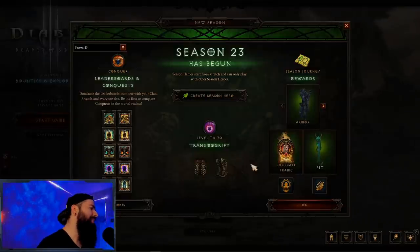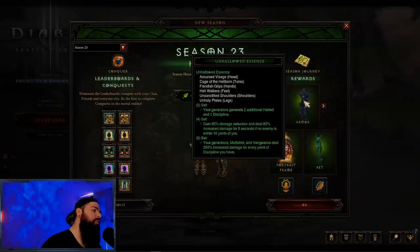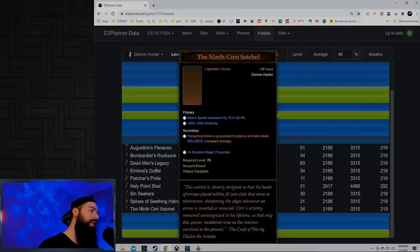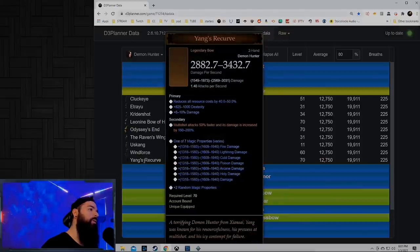Alright, so Demon Hunter. This is the UE set we get for Haedrig's. It's an incredibly powerful set. A lot of people don't know the hidden potential — the six-piece bonus buffs Multi-Shot, but it also buffs your generators. We just recently went through a patch that buffed a lot of the generators, so you can use the UE set with the Ninth Satchel to buff Hungering Arrow, the new bola quiver that got buffed — the Duffel — which gives you 175% chance for bolas. There were even bows that got buffed: Odyssey's End, Bow of the Hashir, and of course you can use it with Yang's Recurve Bow. That's the money maker if you land Yang's for that 200% multiplier.